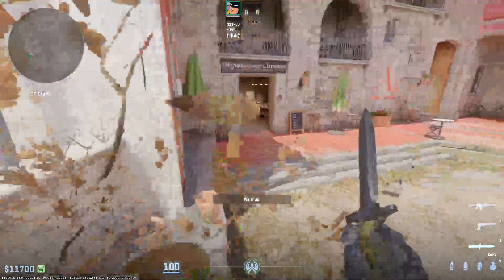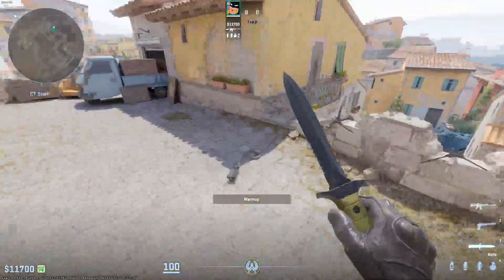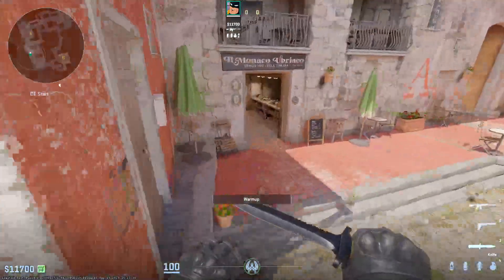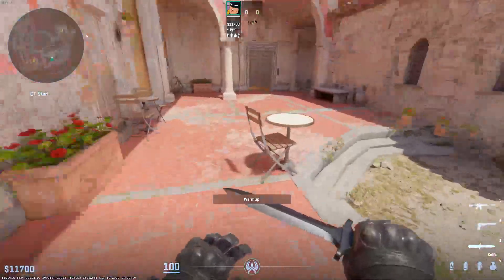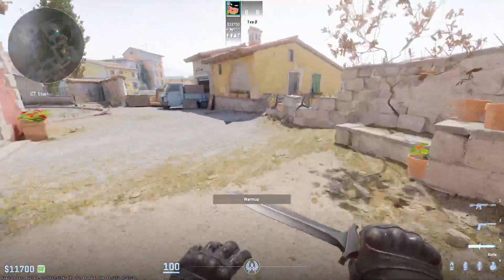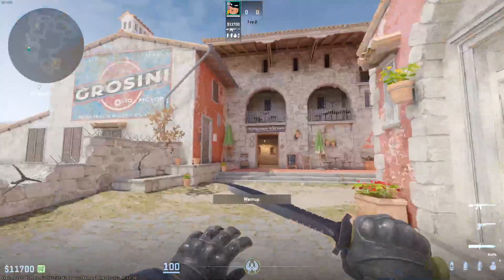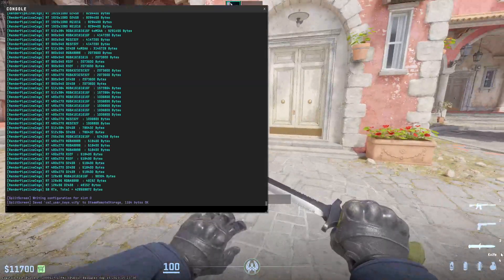There are five stair smokes from spawn on CT side. These are not the only spawns you can get — there are a few close to this building — but here are the ones that are covered.